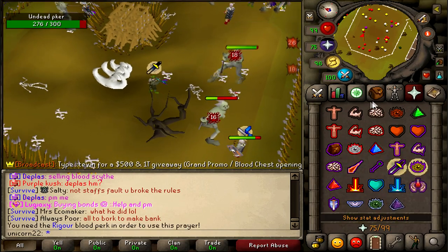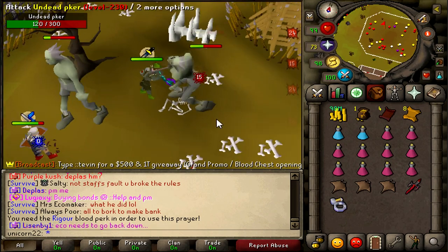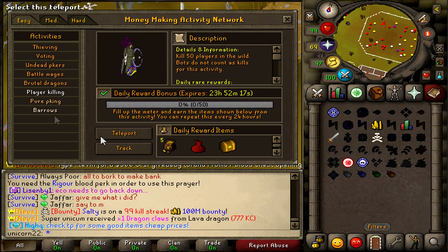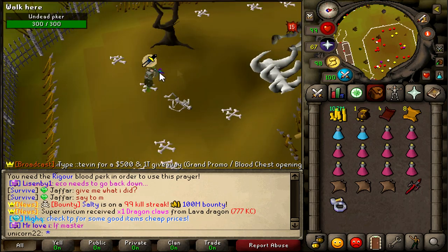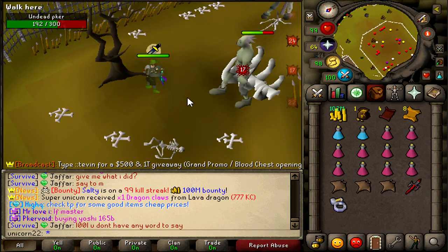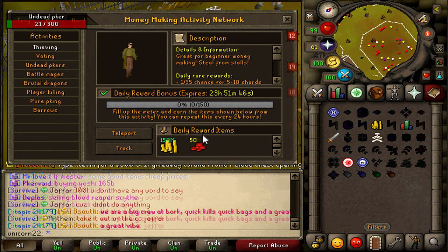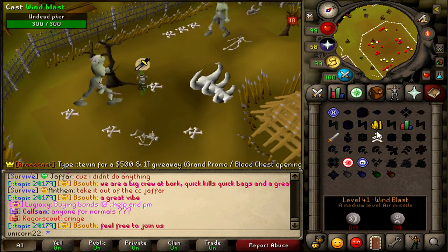We saw that Rigour is locked and we can't activate that prayer. To unlock it you need to unlock a blood perk, which is pretty expensive and something you get later on in the game. What we're focusing on here at the undead PKers are these daily tasks. Some give really good ones — like the Battle Mages. Brutal Dragons are okay, giving a few billion but nothing too special. The ones you really want are the treasure caskets. I would not recommend going into the wilderness straight off after starting, because you won't stand a chance against players with better gear and decked-out special attack weapons.